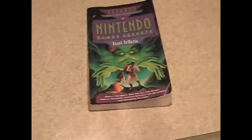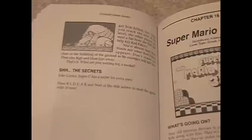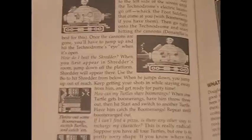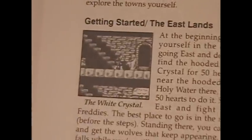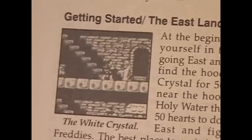It's at this point that I need secrets — Nintendo Game Secrets. This book is usually all about secret tips: Super C, how to get 10 extra lives; Mario 3, getting the warp whistle; TMNT, how to beat Shredder. And finally, Castlevania 2: getting started. That's not a secret tip. That's how to play the fucking game.